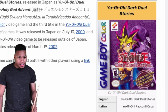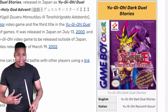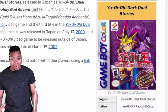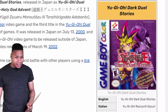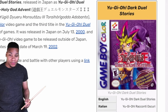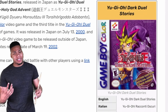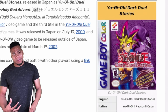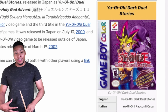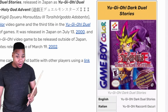YuGiOh Dark Duel Stories is basically Duel Monsters Three — it's a mix of two and three that they gave us in the West on the Game Boy Color. You might have played it; I played it as a kid without really knowing what was going on. This game had a mechanic where you could create cards, though the ones they let you create were pretty weak. If you got good at it you could create better cards and take out a bunch of enemies, but the enemies in Dark Duel Stories were hard.